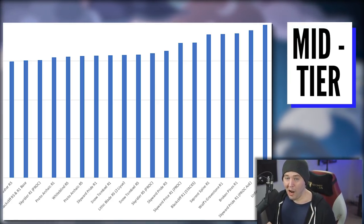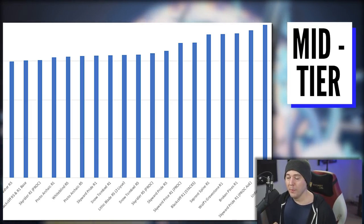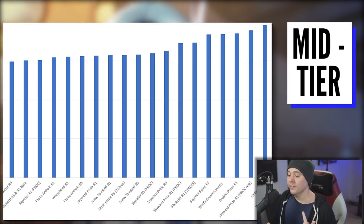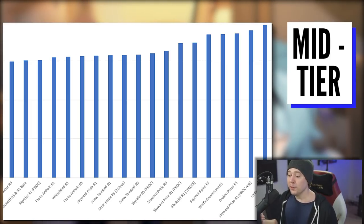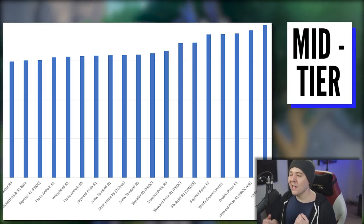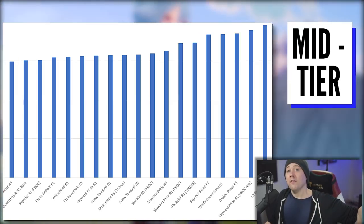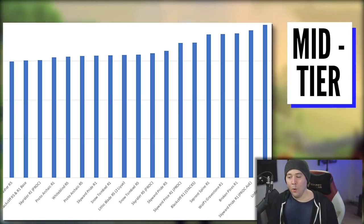As we get into higher refinement rank and higher rarity weapons, these burst proc windows become more important and more accessible. Skyward Pride R1 with its proc up shows the first big jump — during that burst window it does significant damage and is actually very strong. It's right on top of Black Cliff R1 with stacks — literally within less than one percent DPS of each other. Black Cliff R1 gives 36% attack and 55% crit damage, keeping up with a Refinement Rank 1 five-star weapon.